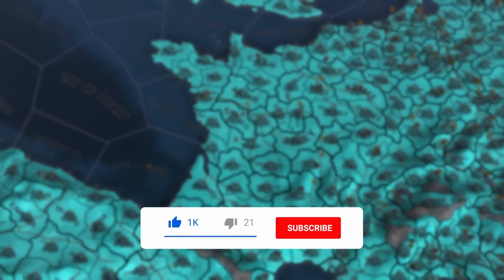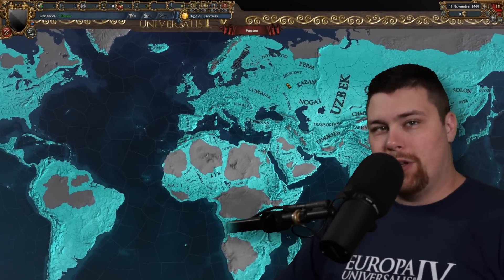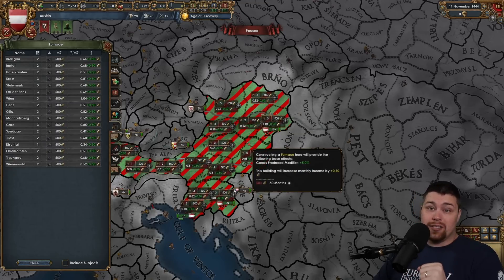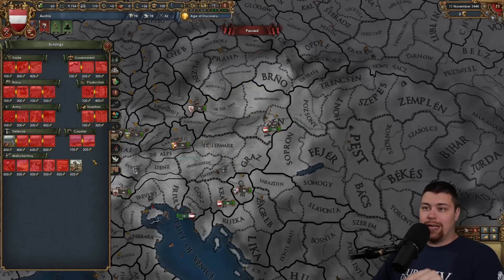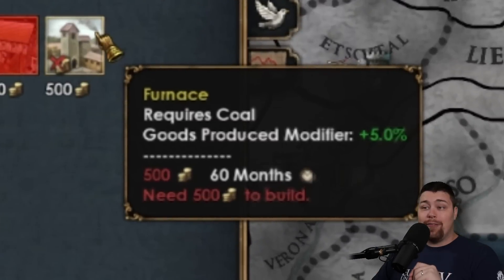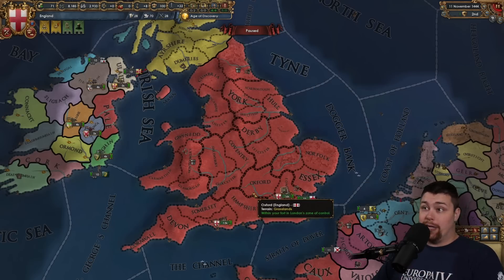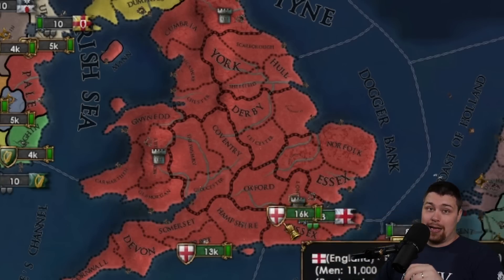If you enjoy the video, please don't forget to like it and share it with a friend. Not only is the whole world coal, but I also unlocked the furnace building — everybody in the world has the technology available to build furnaces. The furnace is the manufacturing associated with coal, and it's a special manufacturing that gives a global modifier of 5% goods produced. Building five of these gives you 25% national goods produced, so a big nation like England can build 20 or 30 or even more.